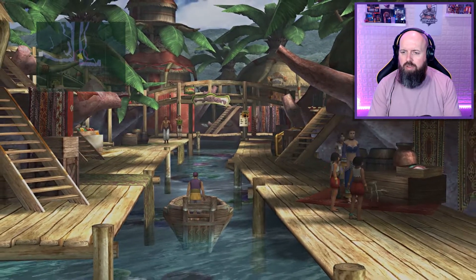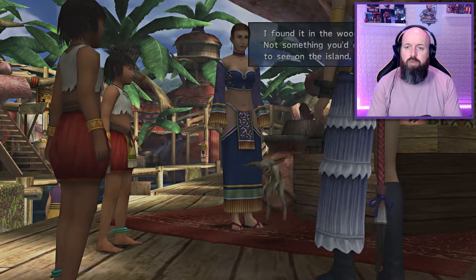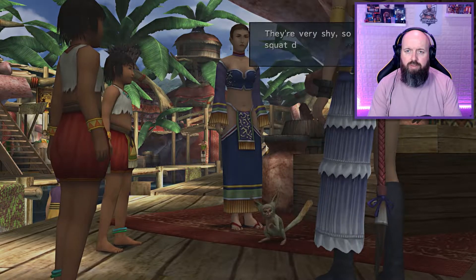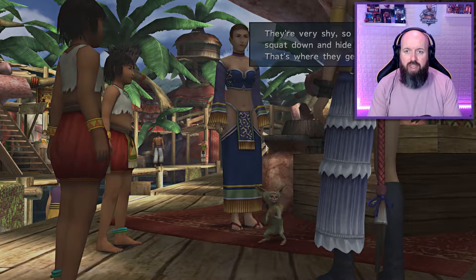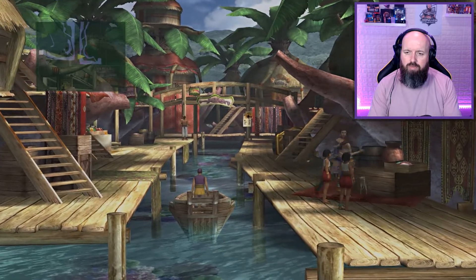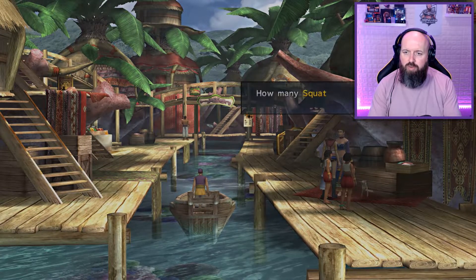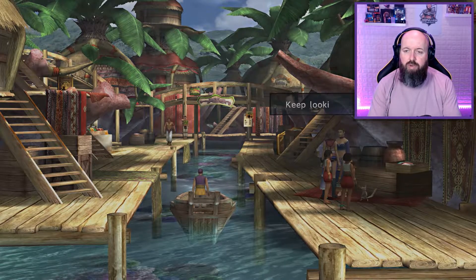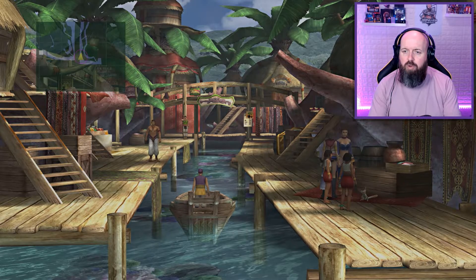Now it's this woman here. Can I still do it at this point? She says she found a Squatter Monkey in the woods — not something you'd expect to see on the island. They're called Squatter Monkeys, very shy, they like to squat down and hide in their nest — that's where they get their name. She wants to know if we find any others. We've brought zero so far, but now that we've spoken to her, we can do that challenge when we go into the woods.